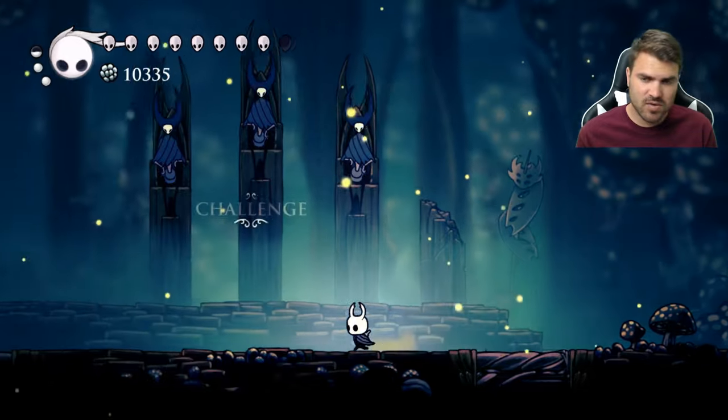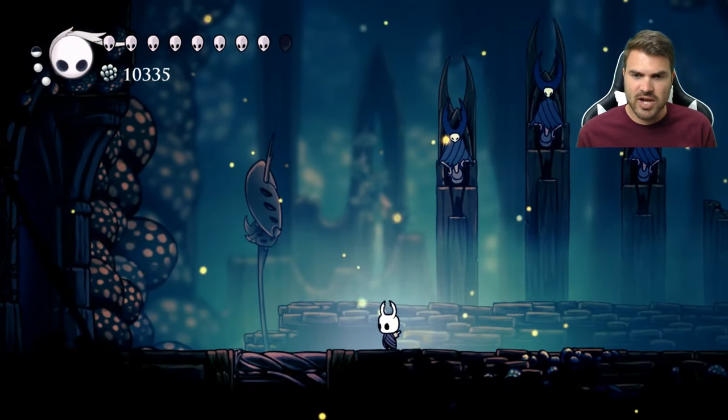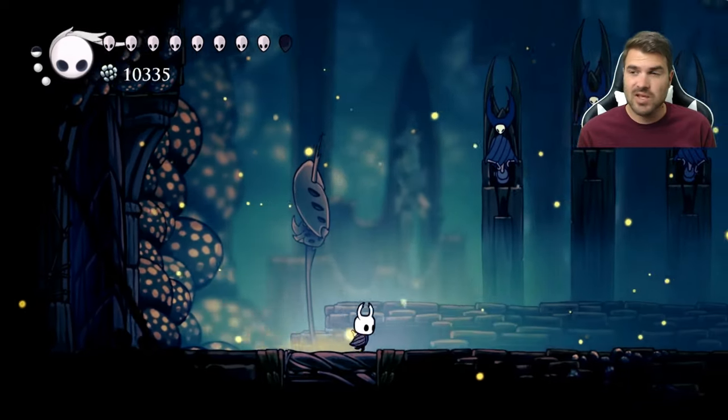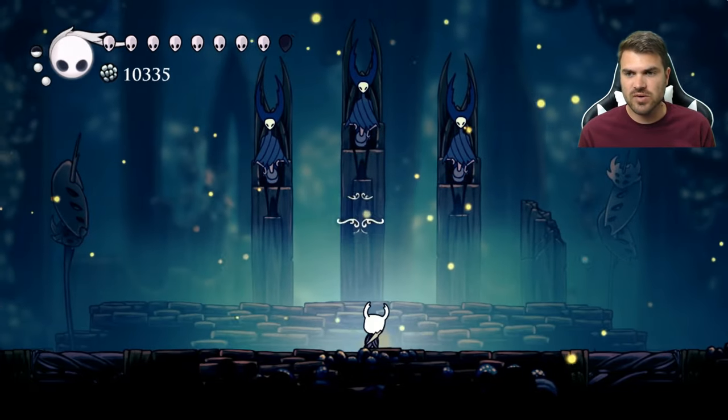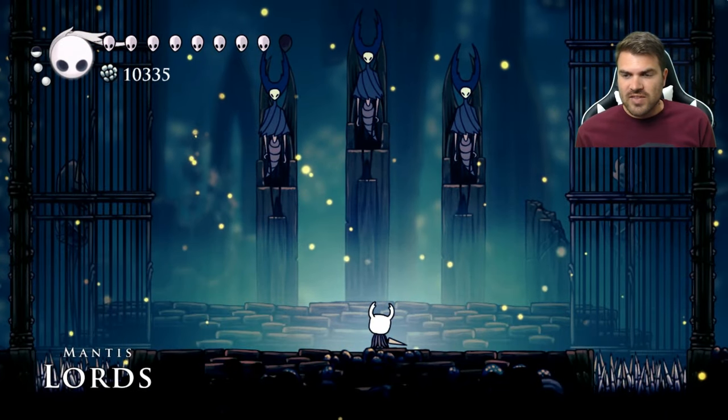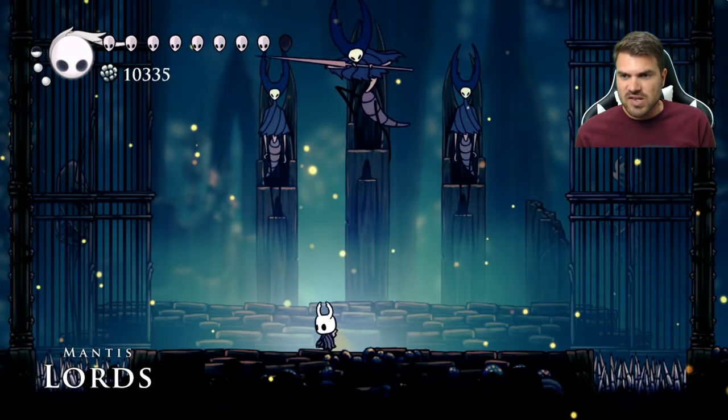Here we find the Mantis Lords and we can challenge them, or if we pass them they're gonna shut the door and we're gonna fight them either way. So let's go ahead and get started. You find they've got the cage and they've got the spikes on either side.